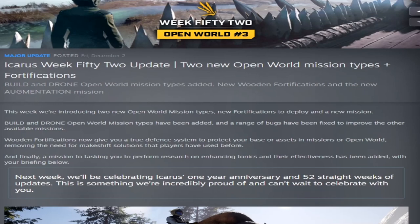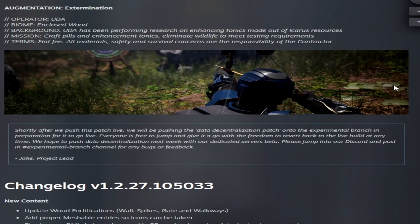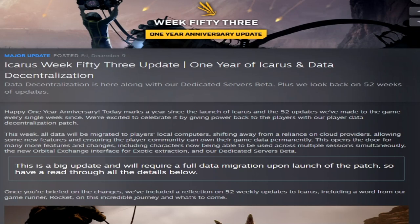Week fifty-two, Open World number three, added two new open world mission types and fortifications — probably one of the coolest building additions seen in a long time. The new mission Augmentation Extermination used the new Pace changes from the previous week. The two new open world quests were Drone — protect a downed drone — and Build — construct a watchtower and place a beacon on it.